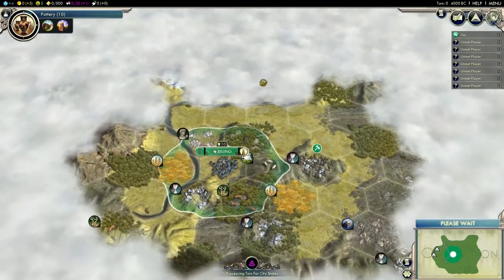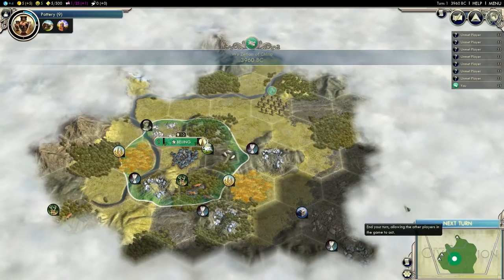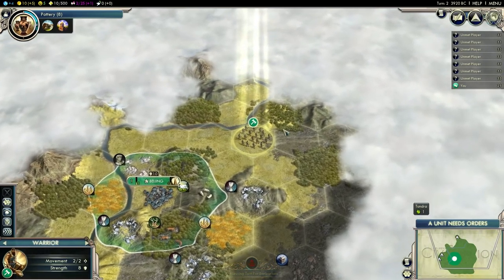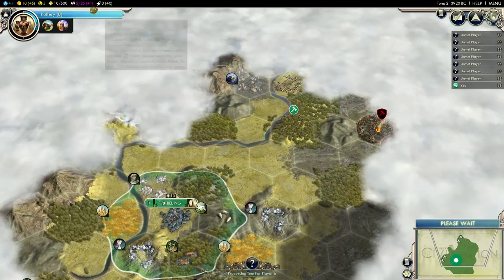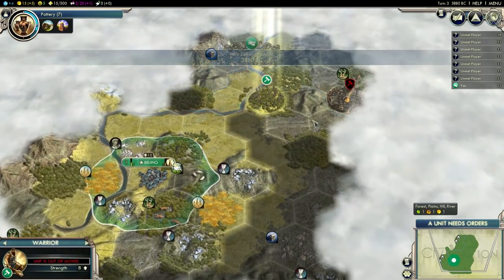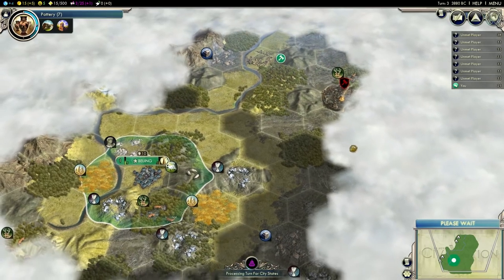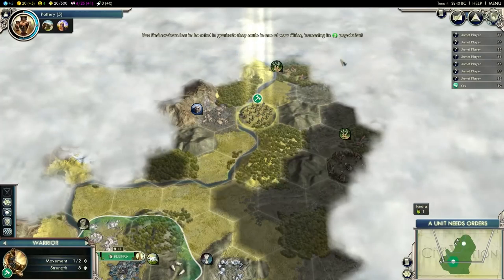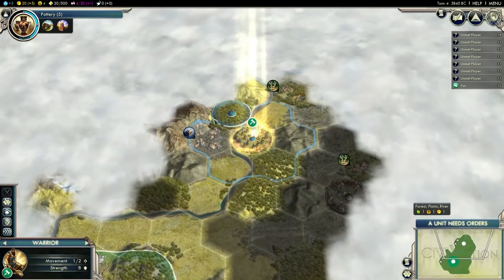I will be going for Liberty Policy — that's usually what I do in most of my games. The Free Settler and Free Worker are just so good in the early game. I'll probably go straight for the Settler first, then get the first worker in my capital, then the second worker from the social policy. And here's the first barbarian camp already. I'll have to get rid of that — it's a bit close to my capital, but there's no rush. I need to explore my immediate surroundings.